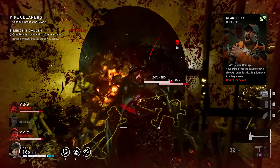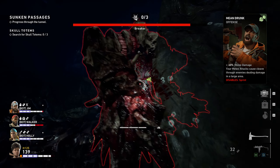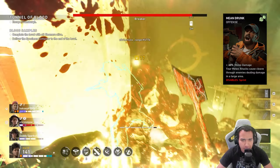The next card is mean drunk — plus 60% melee damage. Your melee attacks cause cleave through enemies, dealing damage in a large area. It does disable sprint, so my only suggestion if you want to move around the map faster is to just bunny hop.